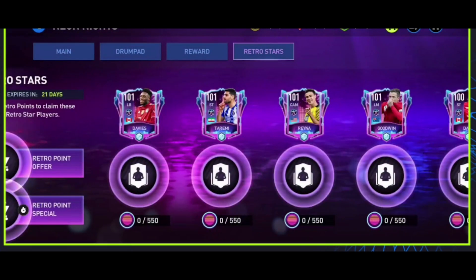These each have different costs: 350, 450, and 550 Retro Points for each tier. The main focus of this event is RetroStars. You can collect RetroStars and Retro Points — basically, you have guaranteed players. The fixed number of points goes up to 4,500 as the highest for the ultimate team of the season with a fixed card.